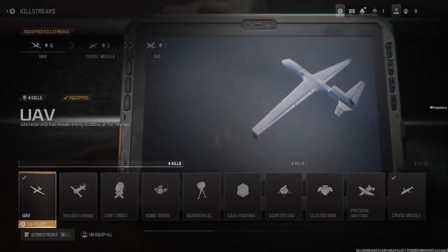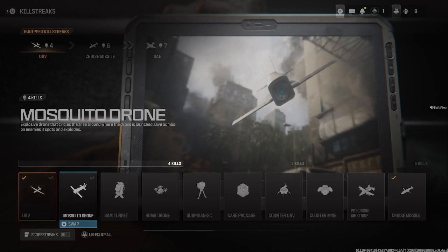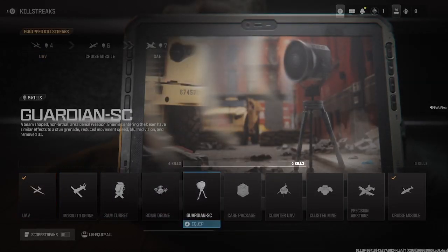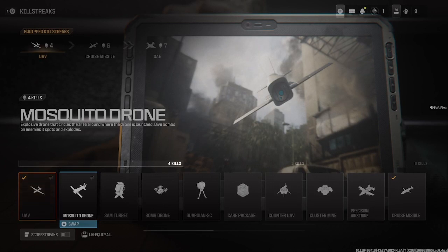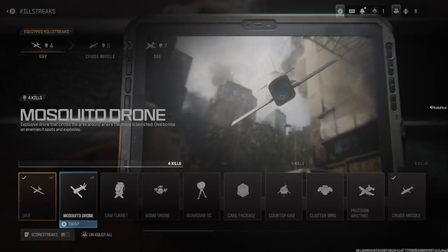Looking at the killstreaks to see if anything's different — there's a mosquito drone, a Sam turret which is a familiar name, and the Guardian SC. You can see the descriptions of what they are and what they do. These are just my defaults at the top: UAV, cruise missile, and SAE — I change it around every now and then.